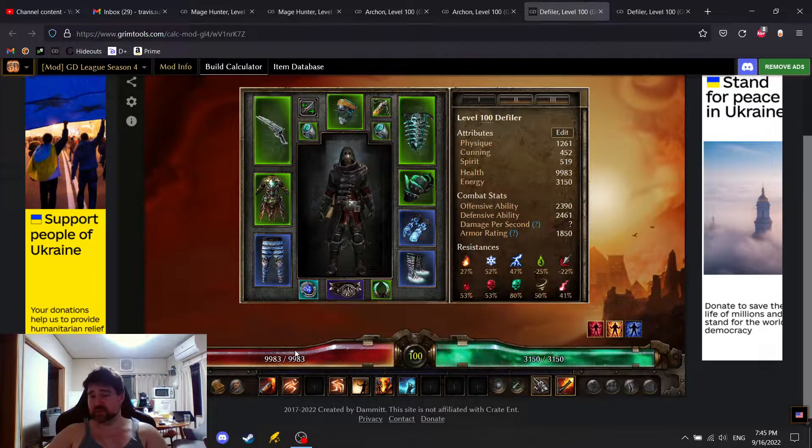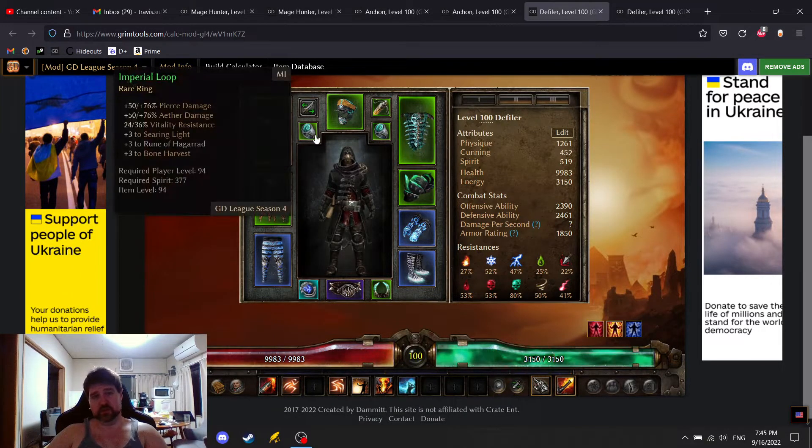The health is really low in this build — that's the only thing I've been concerned about. Looking at these new rings, which have Aether damage, Searing Light is nice because it adds Fumble as another defensive layer.